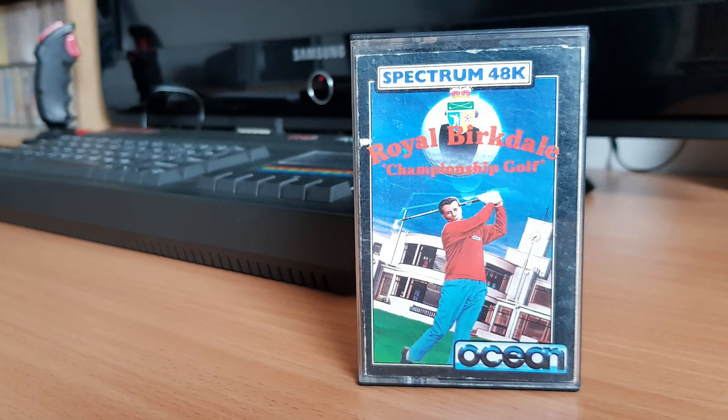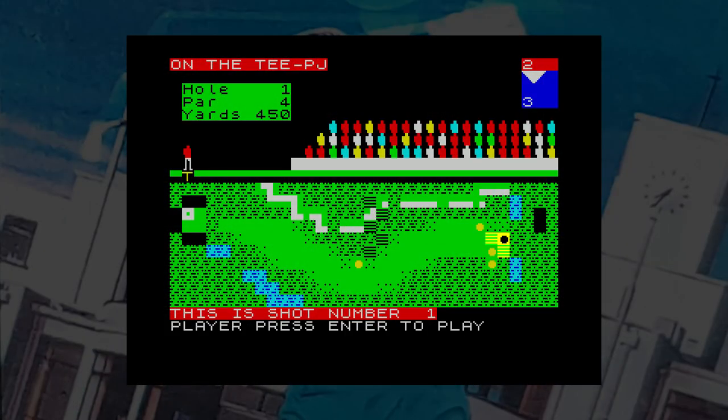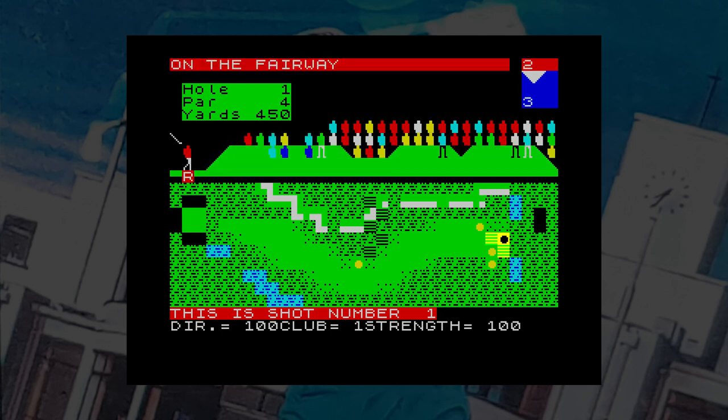Ocean entered the market in 1983 as well with Royal Birkdale. The screen is a bit odd — the top part shows a side view of the golfer and the crowd, and the lower section shows a top-down view of the course. You get a club choice, a strength choice, and a direction. The golfer swings and the ball magically appears where the program calculates it will have landed. This is the first game to use what is now considered the default game mechanic for golf — you press the N key to strike the ball when the club is at the bottom of the swing. The closer you get, the better the shot. Not a bad game, just not great.